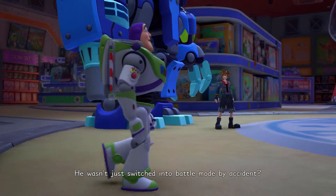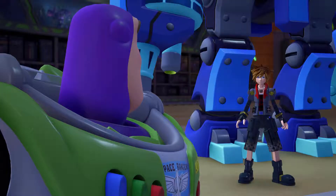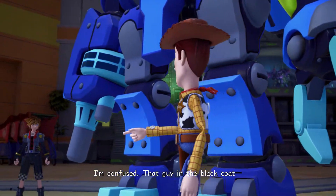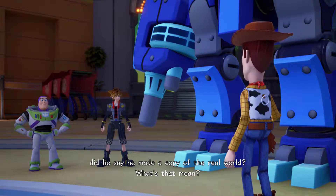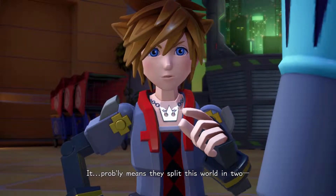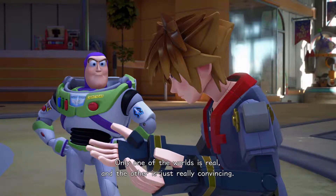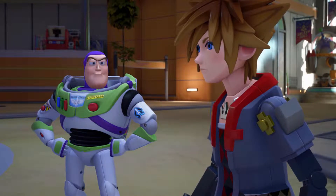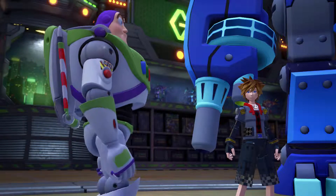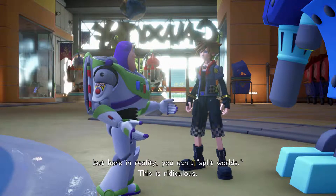So the final Heartless there just dissipates and then its heart flies off to Kingdom Hearts. The more darkness you kill, the bigger Kingdom Hearts grows. Woody and Buzz are basically looking for their friends in the toy store. The friends came over — I think initially they were hoping to see Andy, but that wasn't the case. So they came on their own with Sora, Donald, and Goofy, and hopefully the bond between them grows stronger.